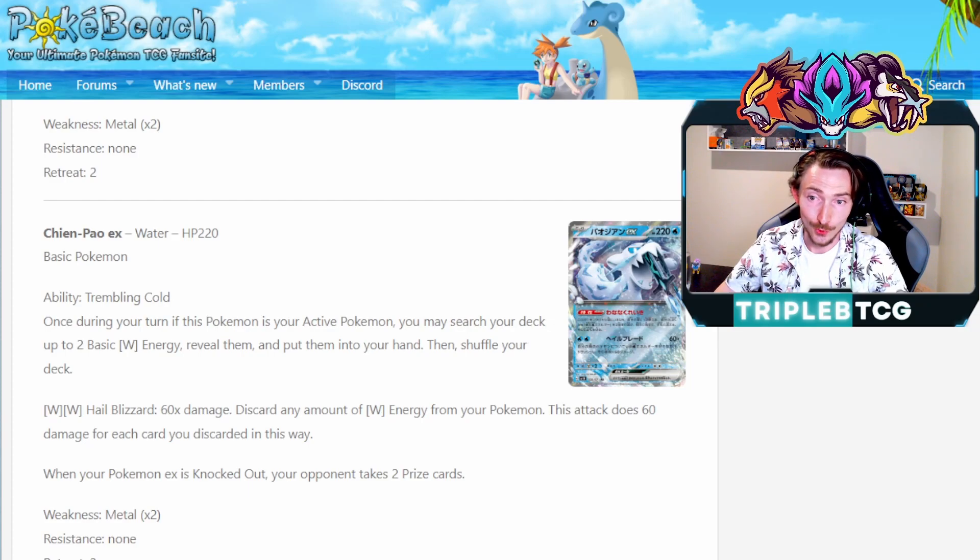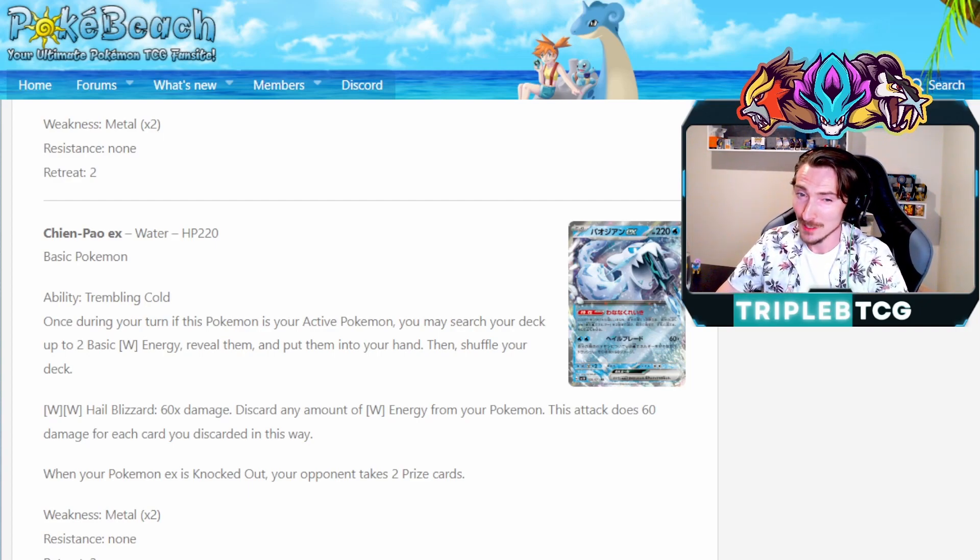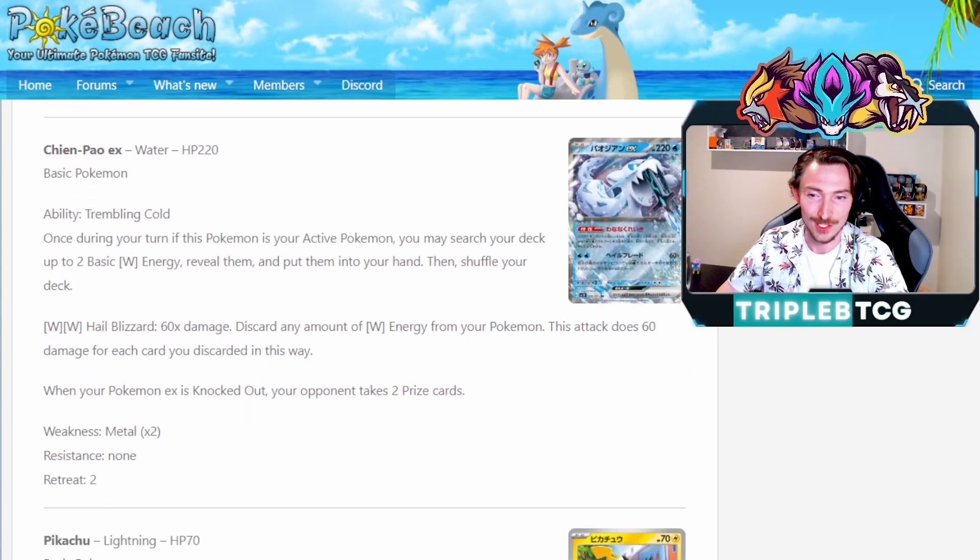Chinpou EX has the ability Trembling Cold. Once during your turn, if this is in your active spot, you can search your deck for two basic water energy, reveal them, and put them into your hand. It's a great way to get the energy into your hand to then accelerate out with Bass Calibur. It also combos very nicely with its attack Hail Blizzard, which does 60 damage for each water energy that you've discarded from your Pokemon. Essentially, get Bass Calibur in play, rush a bunch of water energy out, and do some pretty crazy uncapped damage.